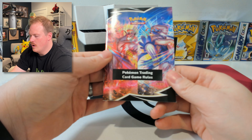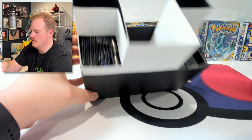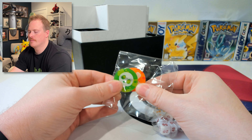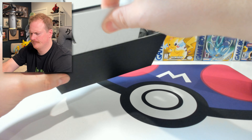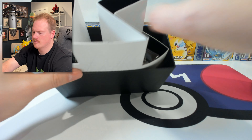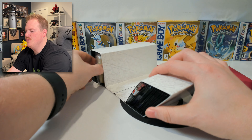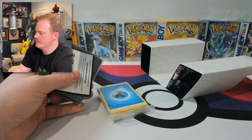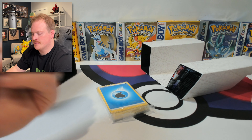So inside the ETB you are going to get one Trading Card Rules book. You're going to get some little beautiful neon coins, a set of dice, an insert — and let's go ahead and pull this puppy out. That insert's going to come with a Green Ninja promo card.